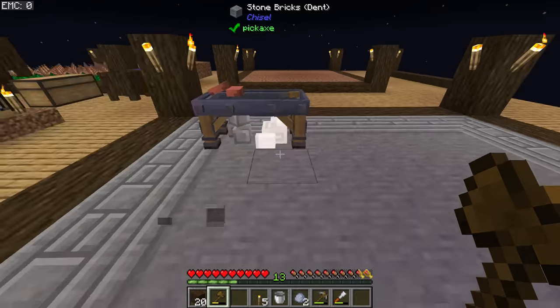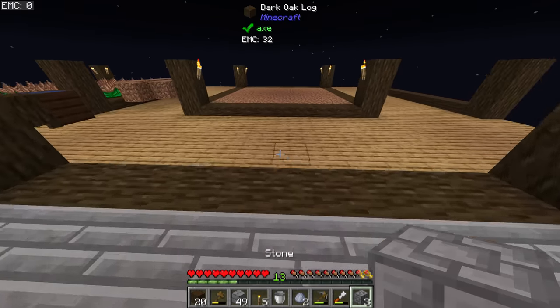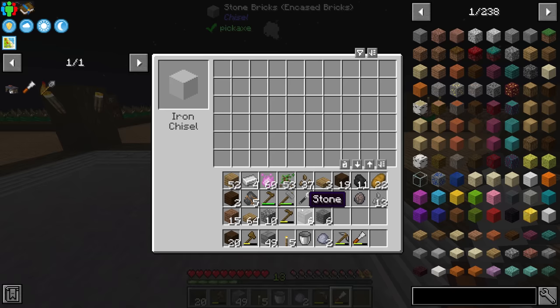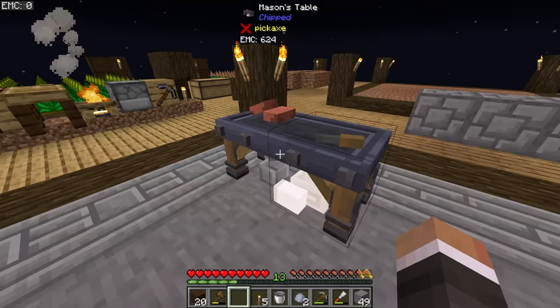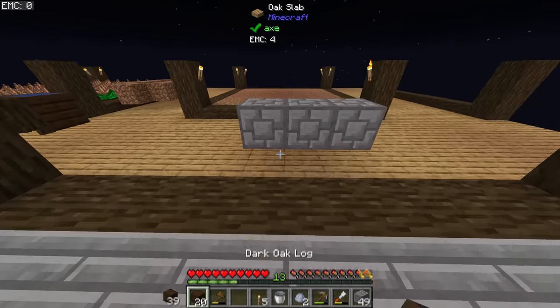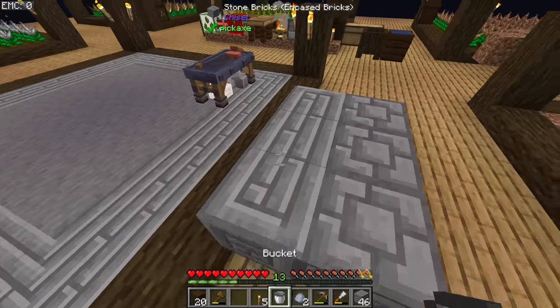I decided eventually not to go with the Chipped mod, mostly because none of the textures connect — if you put multiple of, say, this stone down, they don't connect together. Whereas the chiseled stone from the Chisel mod does connect. The chisel is super easy to make, and you can't mix and match — you can't put Chipped stone into the chisel. You can turn it back into stone though, and then it works fine. I've gone with the stone brick dent and the stone brick encased brick, because when you put these down they do connect together, and it looks quite nice.